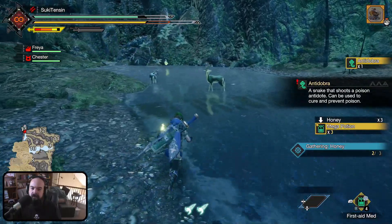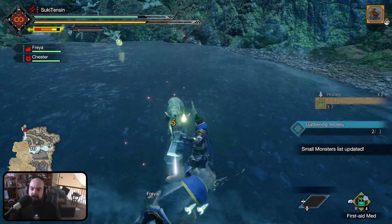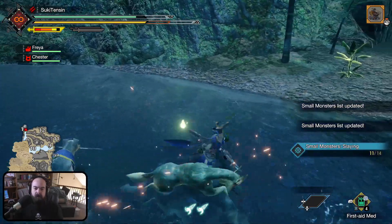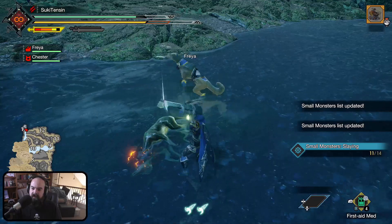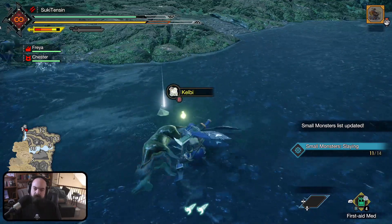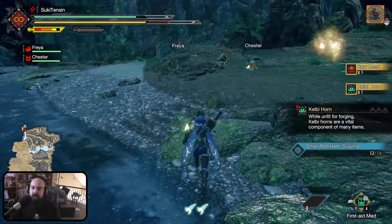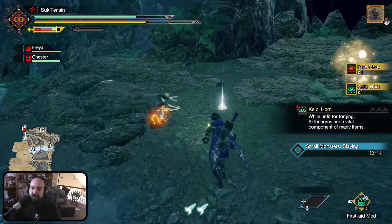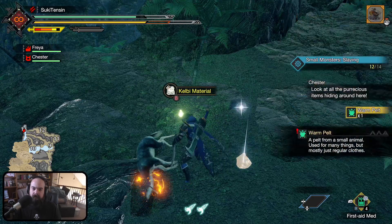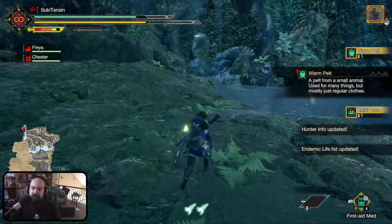What about these little dudes? Let's see what we can harvest out of this one. It's a kettle bee. Those — we know those. Little murderers! Materials! Yeah, that still works as usual.